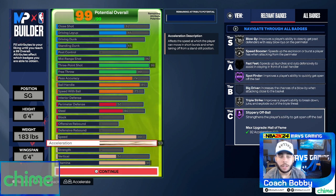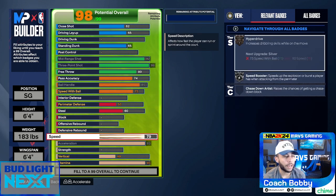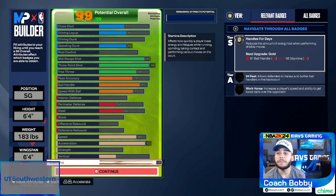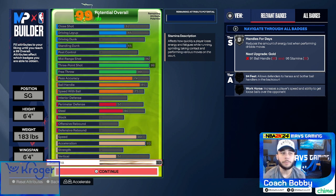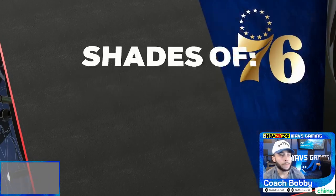50 vertical — that's tied with speed. 93 stamina for Silver Handles for Days. So this build should be able to shoot from anywhere, you can still dribble a little bit, defense is a little rough, finishing is a little rough, but you do get standing dunk animations. And that 99 three-ball should be able to shoot from anywhere.